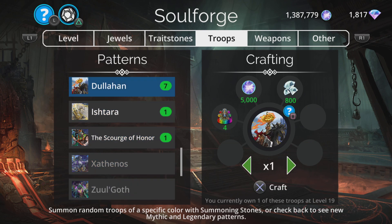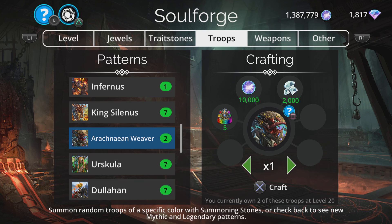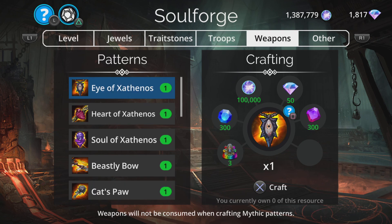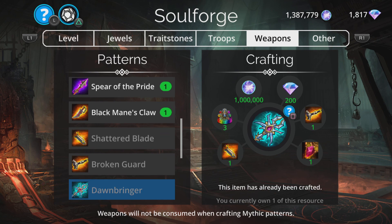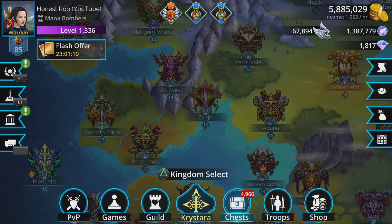That is it for the troops. Quick recap: Arachnion Weaver — absolutely essential. Infernus — superb. Scourge of Honor — really, really good as well. Weapons: Rope Dart — 100%, go get it. And Twin Claws — I really like the sound of as well. Alright, now to the event itself.